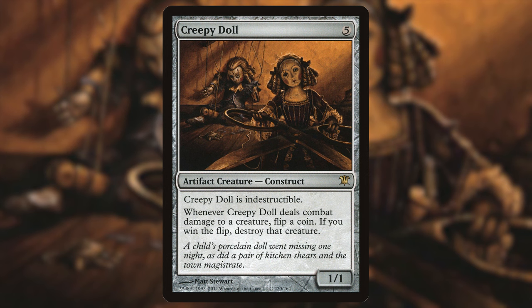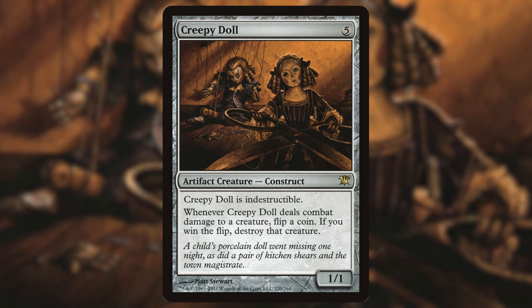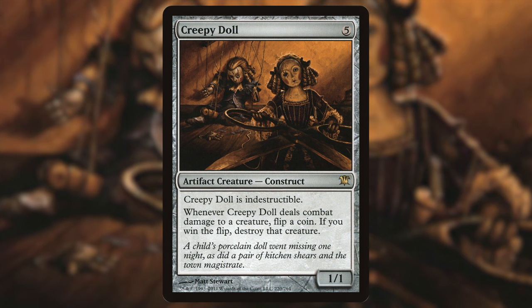I wanted to throw some meme cards in the deck, like Creepy Doll — five mana for a 1/1 artifact creature construct. It is indestructible and whenever Creepy Doll deals combat damage to a creature, flip a coin — if you win the flip, destroy that creature. With your commander that triggers twice, so you're flipping two coins per creature — pretty good 50/50 odds. Leave this up as a blocker and it just says you can't be attacked, or there's a good chance your opponent's creature gets destroyed.